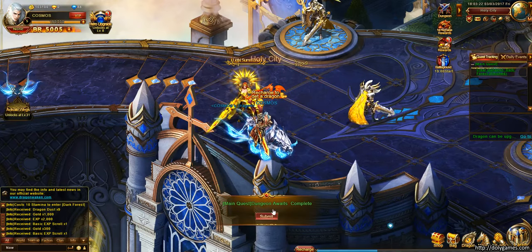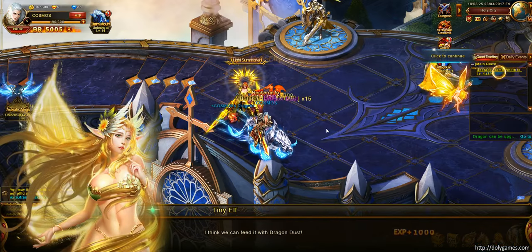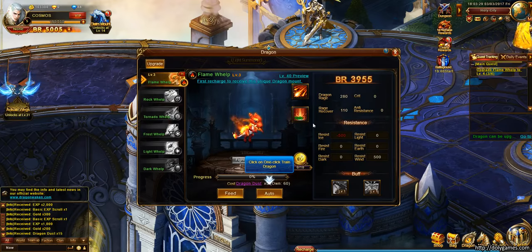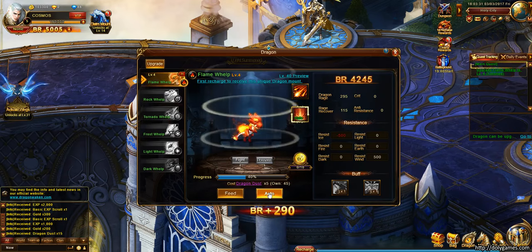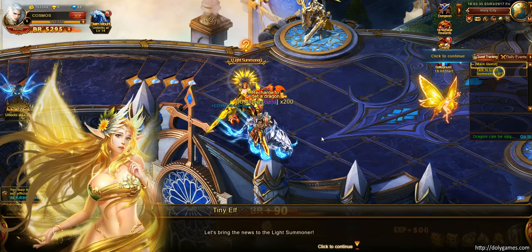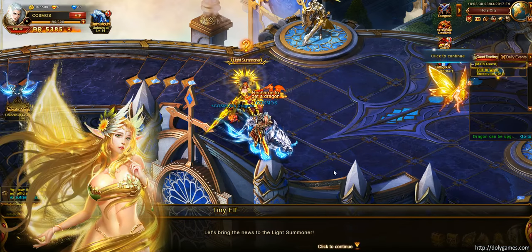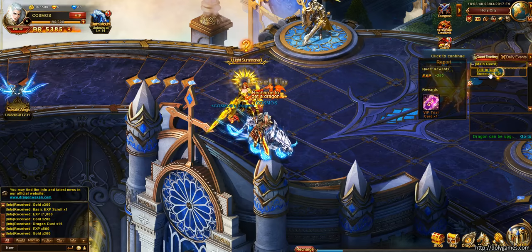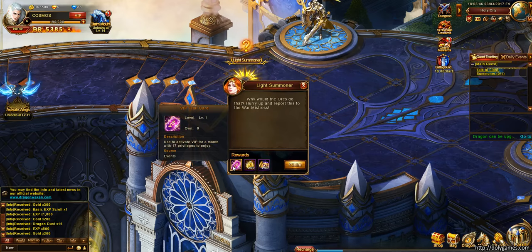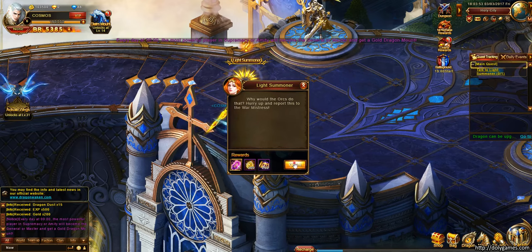There's a VIP reward as well — the fourth card. I'll try to get some resources later on, but for now I just want to see what it's like without any additional resources. We're going to talk to Light Summoner — he's going to give us a VIP trial card. Very similar to Wartime for those players who play Wartime — you get to activate VIP for a month with 17 privileges to enjoy. That's pretty cool.